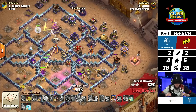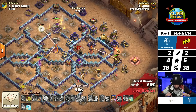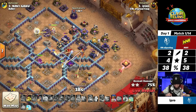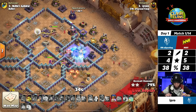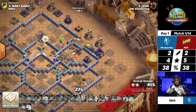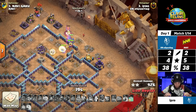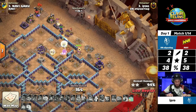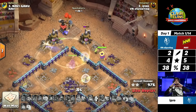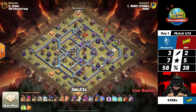He used that blimp to help remove the scatter and set a funnel to push the hogs into the eagle artillery, but there are two bomb towers. The queen is now securing the Town Hall and continuing the push toward the bottom into the eagle artillery — but double bomb towers will do so much damage to the hog riders. There may be a bunch of red air bombs, but he was able to get some headhunters through the warden ability that killed the back-end enemy queen. The Royal Champion with her ability and the invisibility spell doesn't have to worry about that. With 36 seconds to go, I-Pro is delivering — getting a three star for VN Esporting!